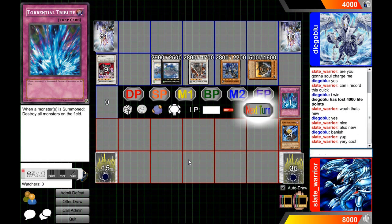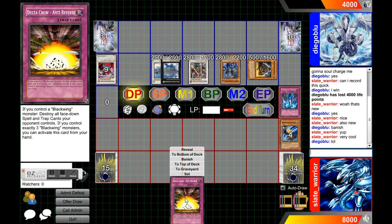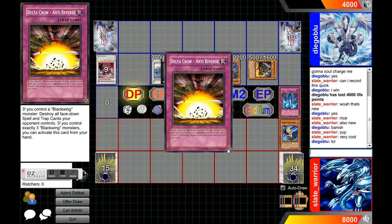Anyway, as you can see, I'm just going to top-deck here, and I top-deck into a card that destroys Stone Caps. Of course, that's not going to help me when he has four XYZ monsters on the board, so I just reveal it and admit defeat.